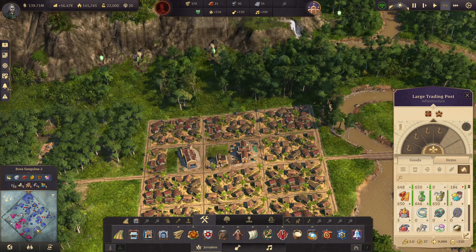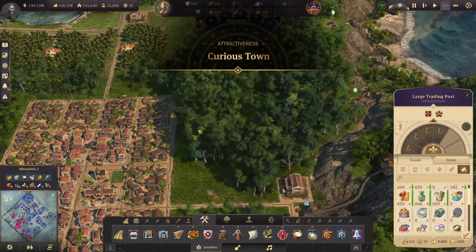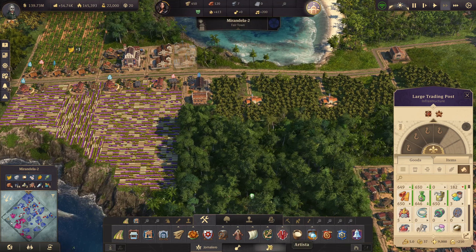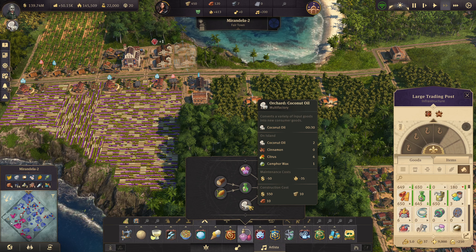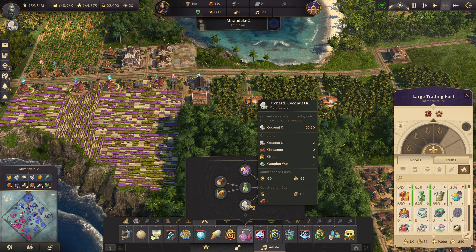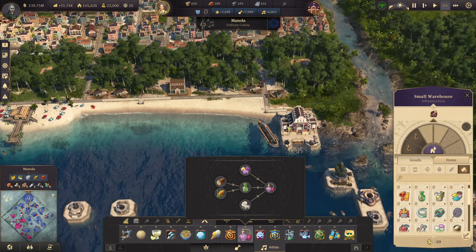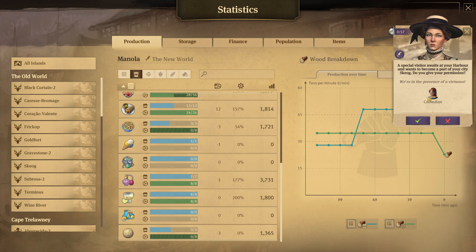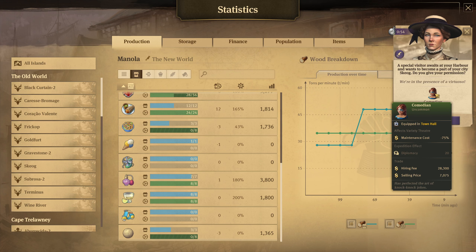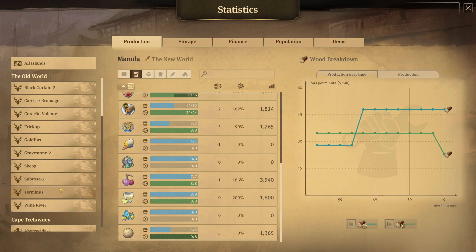What's our orchid island? Rosa sanguina — and the other one. The other stuff we need for perfume — the orchard. Alright, so if we take a look at production: in the presence of a virtuoso or comedian, effects provided here, maintenance cost minus 75% — that's not great. But we can produce enough of that now.